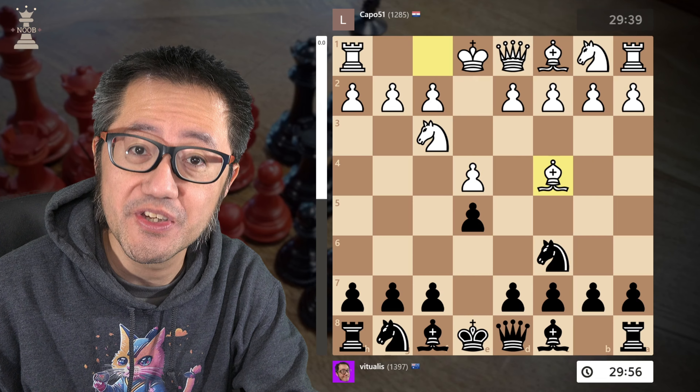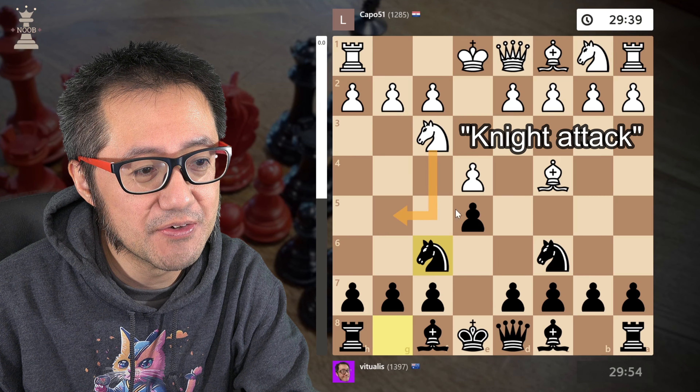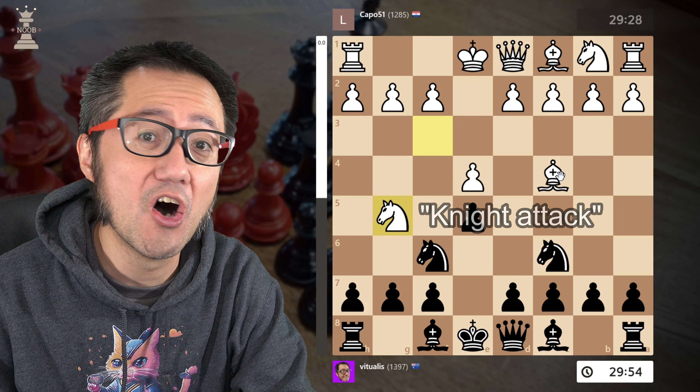I've got the black pieces. My opponent is almost in the 1300s and they lead with the Italian: e4, e5, knight f3, knight c6, bishop c4 — the Italian game. I now play the other knight, the Two Knights Defence, and not uncommonly this will provoke the player with the white pieces to go on an aggressive knight attack, which is the beginning of the Fried Liver Attack. Those of you who are intermediate will have seen this plenty of times — basically white is trying to double team on the f7 pawn.